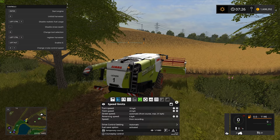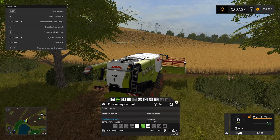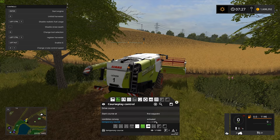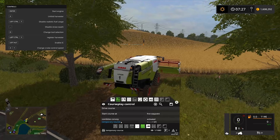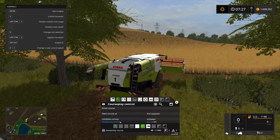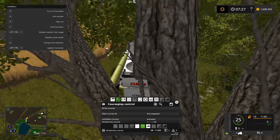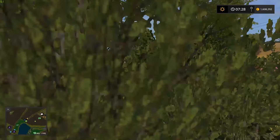We're actually ready to set this combine off. Starting from the first waypoint, we have one more setting to talk about — combine convoy. It's currently set to deactivate; I'm going to activate it. You can see a temporary course appears and some settings show zero out of zero — that's fine for now. Let's start up the engine, unfold the combine, and get it ready to go.